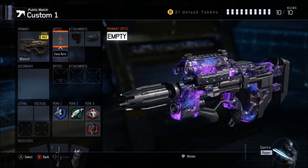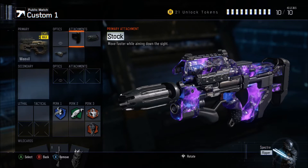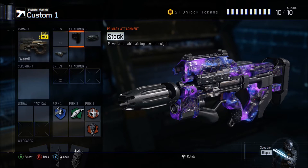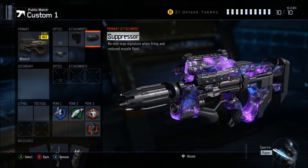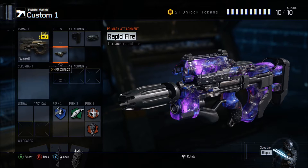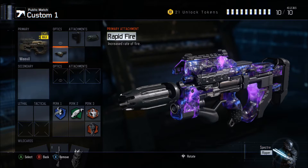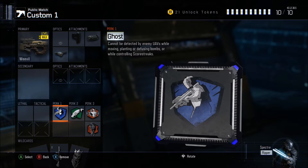On to my attachments: I'm running the stock so that I can come through corners already aimed up without needing quick draw — it lets me come around the corner and already be on people. The suppressor obviously keeps you off the minimap, which is why I use that. And rapid fire because it makes the Weevil a beast. If you use the Weevil with rapid fire it will perform very well. Also I'm using Ghost so that enemy UAVs can't give away my position while I'm moving around.